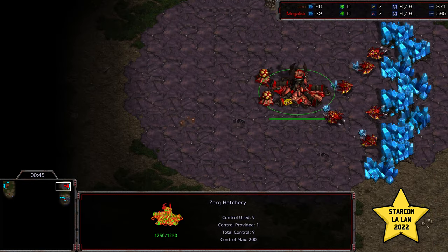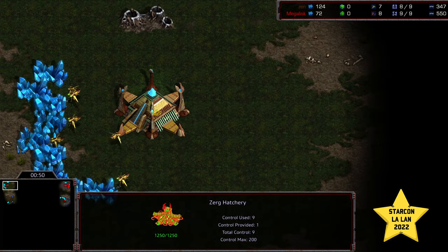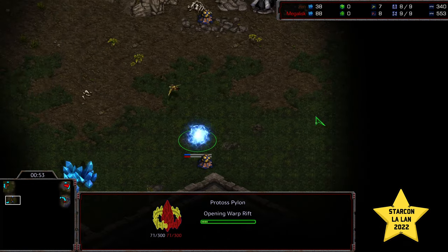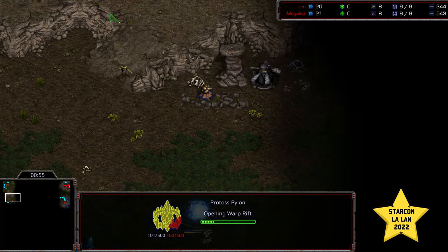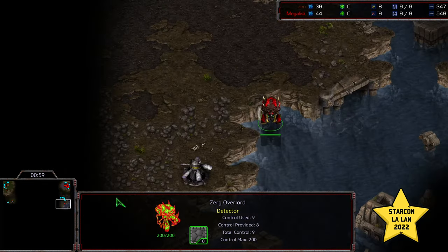I'm thinking of the green replay I did recently of Ultimate Stream - what a crazy map that is. Anyway, Zen putting a pylon down on the front looks like it is going to be Forge first, because he's drawing that probe back. Overlord making its way bottom right for Megalisk.